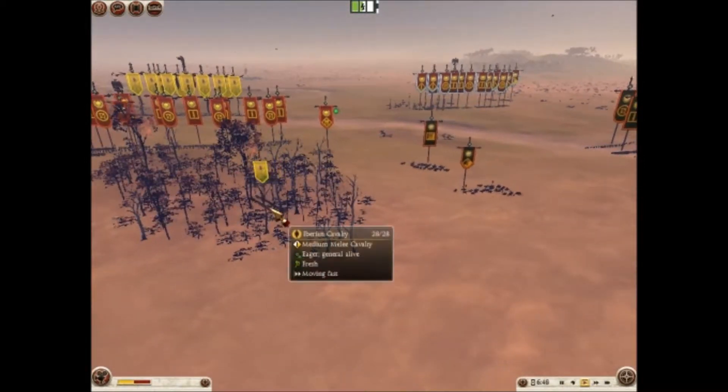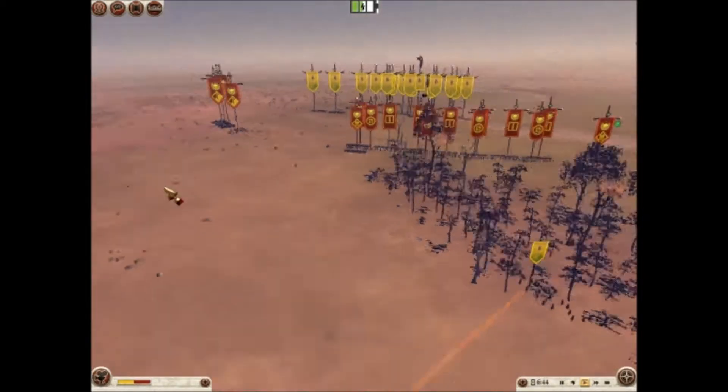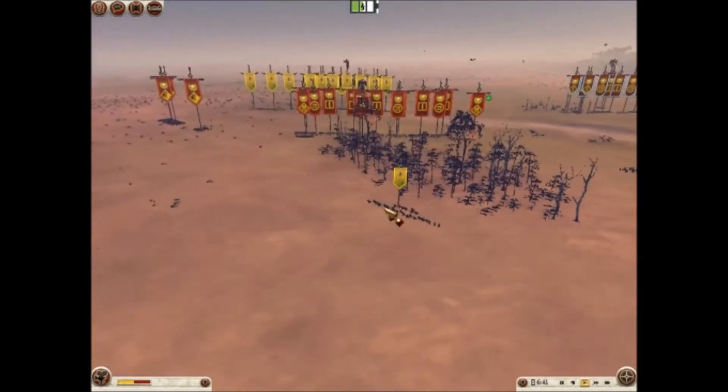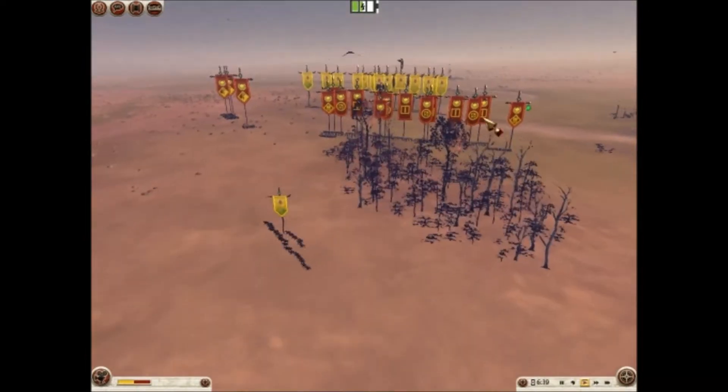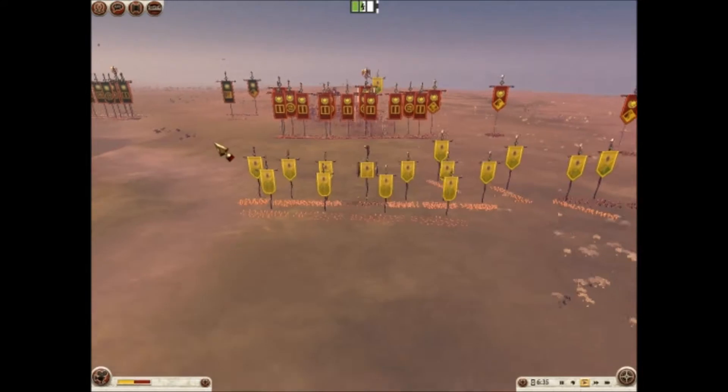You can see here I managed to sneak these Iberian Cav behind his line. He's going to split off one of his Auxiliary Cav to try and deal with them. I'm going to pull them out of the forest, give him a little bit of breathing room, and just kind of leave them back there for him to think about.